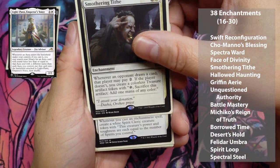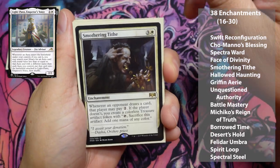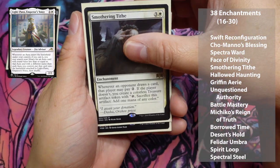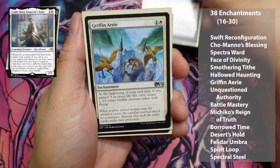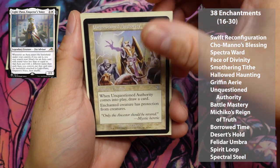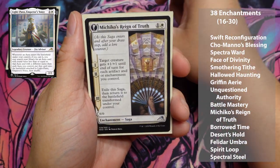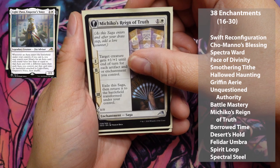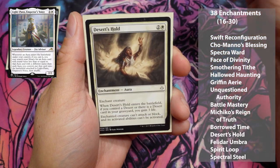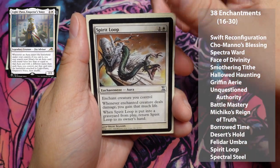Smothering Tithe, Hallowed Haunting, Gryphonarchy, Unquestioned Authority, Battle Mastery, Michiko's Reign of Truth, Borrowed Time, Desert's Hold, Felidar Umbra, Spirit Loop, Spectral Steel, Banishment, Bound in Gold, Armored Ascension, Born to Drive, Temporal Isolation, and Sentinel's Eyes.